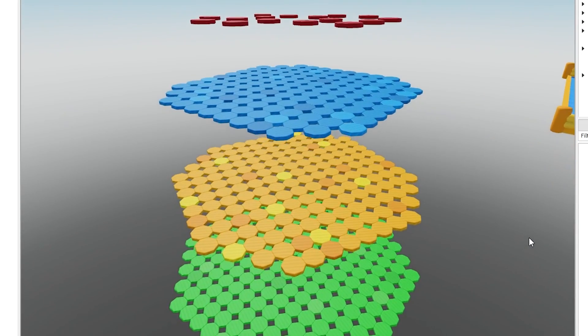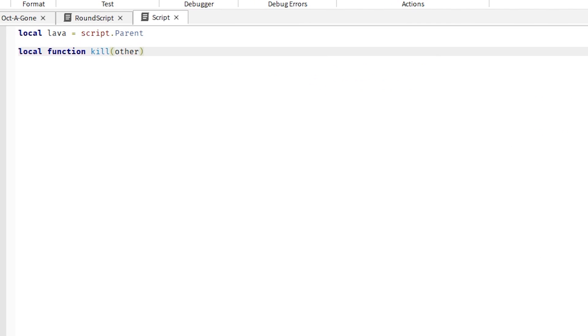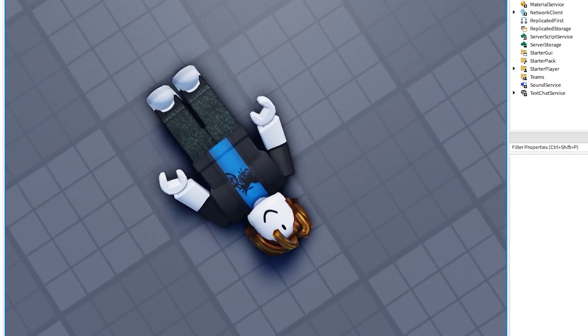The last thing to do to have a functional game was to put a kill part right under the bottom of it. This took literally like a minute. And with that, we have a semi-functioning game with an absolute ton of flaws I don't even want to get into. With that, we have just under 25 minutes to complete this challenge.